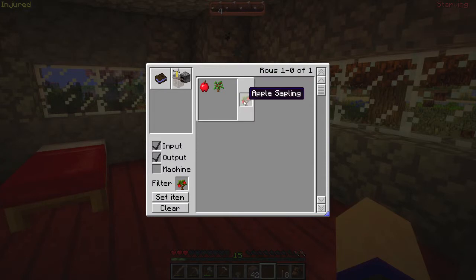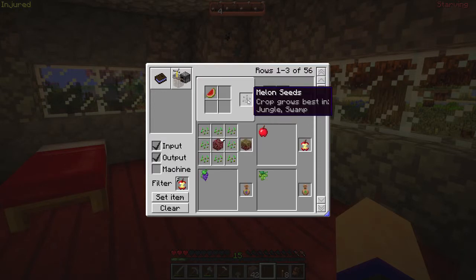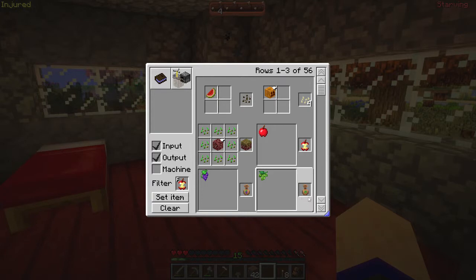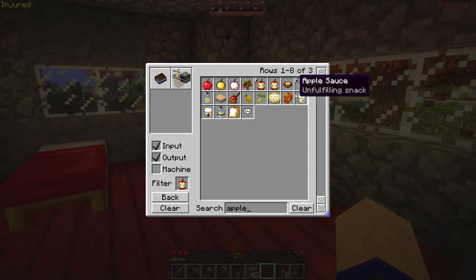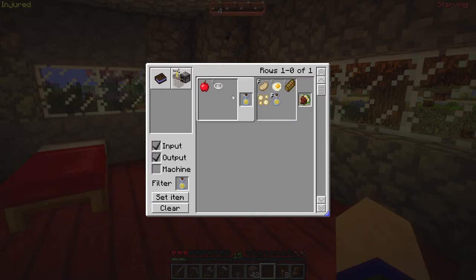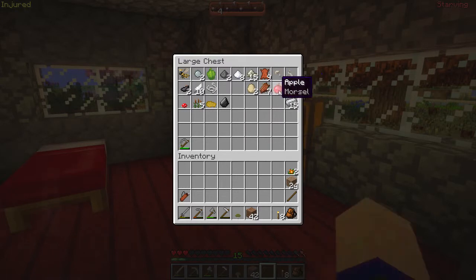Let's see what I can make with an apple. An apple sapling. I think I'll do that so I can make an apple tree and get apples. Pineapple upside down cake, caramel apple, apple juice. I'll make the apple sapling because that sounds like a really good idea — I'm going to get more apples out of it.